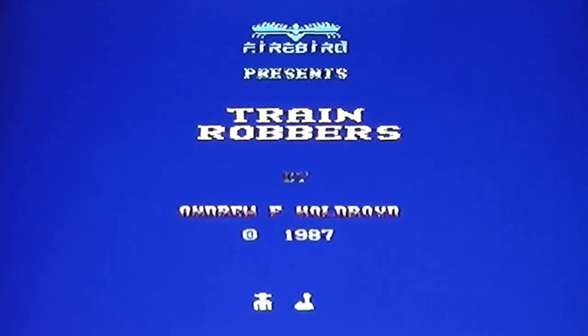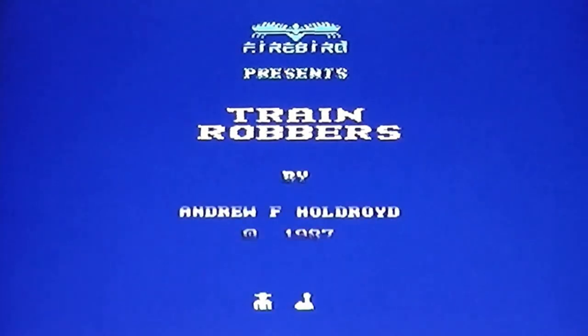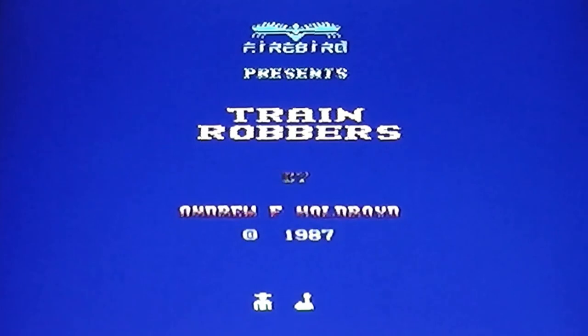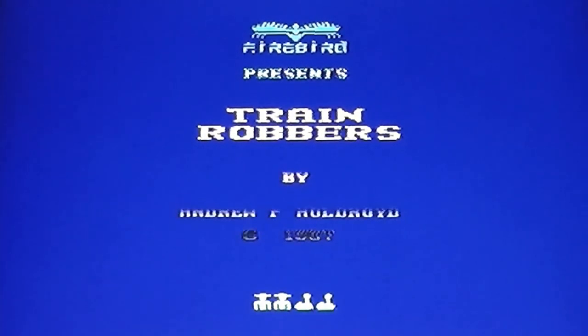The game loads and you're presented with a blue title screen. There's a nice Firebird logo at the top, otherwise fairly unimaginative. It does flick between that and a quite nice wanted poster for Cactus Pete, which is nicely done. There's a Rob Hubbard tune in the background — not one of his best, but it's alright. It's got a kind of train noise sound in it, so I guess that's why it was chosen. The credit goes to Andrew F. Holdroyd — I think this was actually his only game for the Commodore 64. At the bottom there are little icons where you can choose between one and two players and one and two joysticks. For now I'm sticking with one player, one joystick — it's alternating two players, not simultaneous.